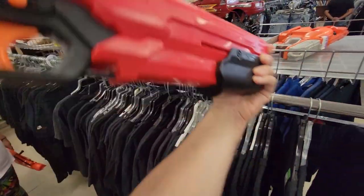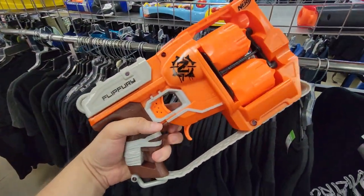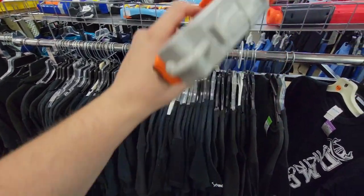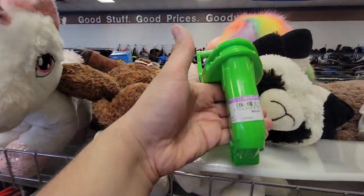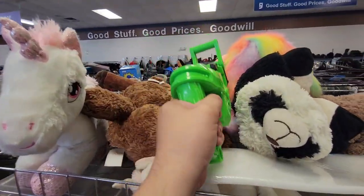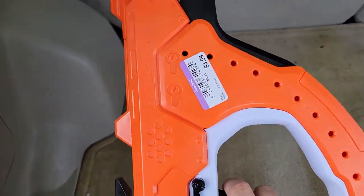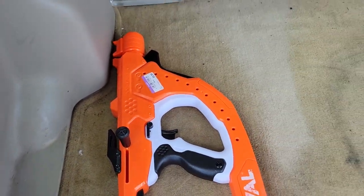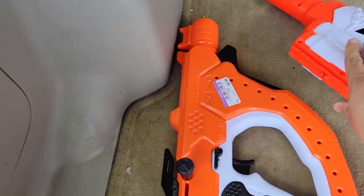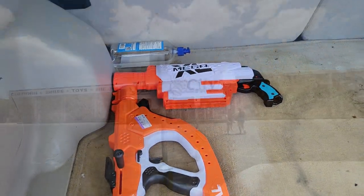Then a Nerf Flip Fury — both rotations worked and I pulled the trigger to make sure it still functions and nothing's jammed inside. Then found a Dart Zone Adventure Force Scorpion. Here's what I ended up getting: the Rival Edge Sidewinder and the Big Rig for $1.99. That was cool — heading on to the next area.